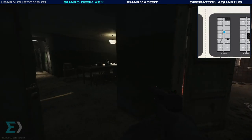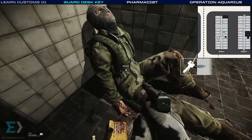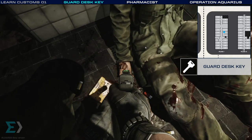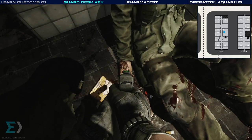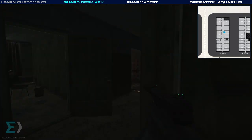This door right here — the first door right before the table — I'm looking for this dead scav. In his hand, it can be hard to see, but there'll be a little key right there. That's the key for the guard desk — you'll find it on him, and you can loot him too, he's always got some good loot.